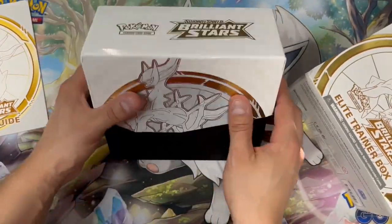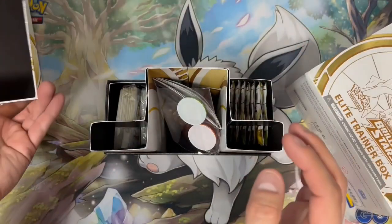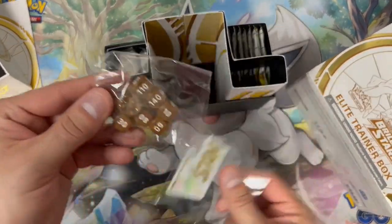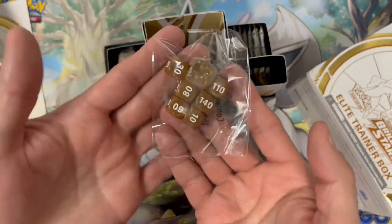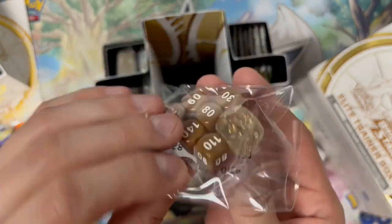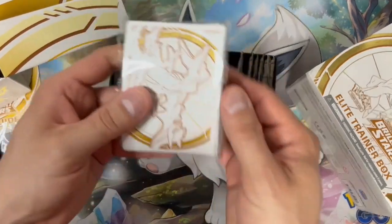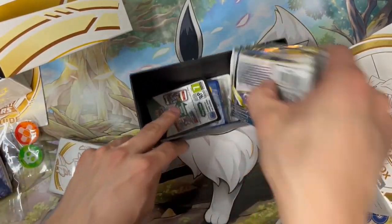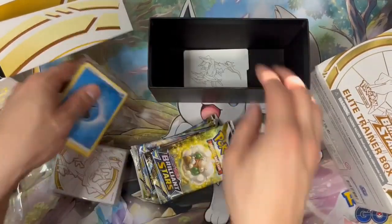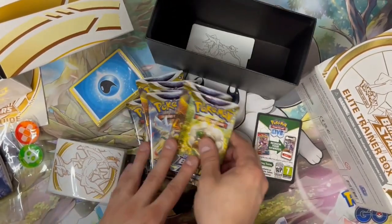The box is beautiful — I don't know how it all got rubbed together after being inside, everything's tossed around, a little disappointing. But we've got our amazing dice. I don't love the brown color of the small ones, but I love the clear plastic with the gold flecks in it. We also got our dividers, our sleeves — which I definitely need more of — our code card, our energy cards, and our packs. Let's crack into these and see if it was worth it.